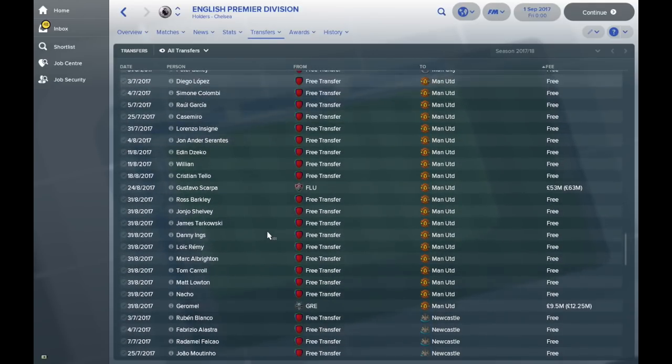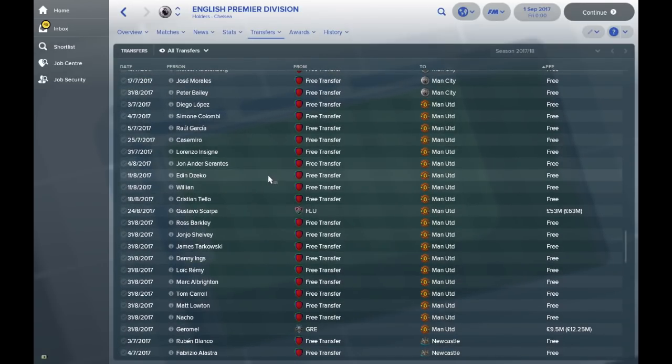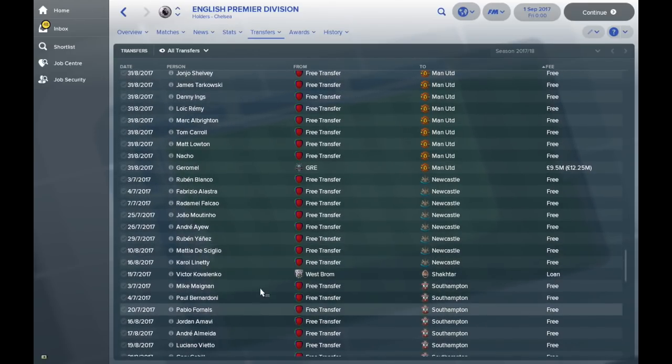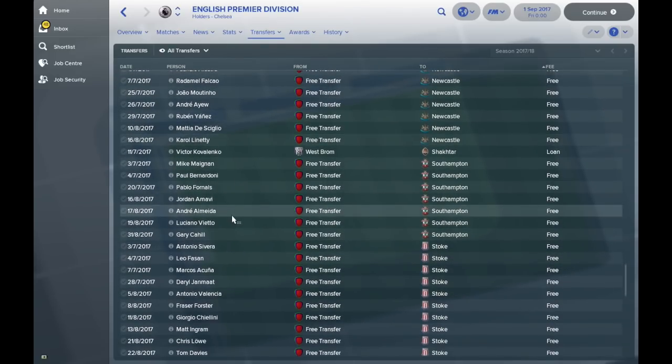Manchester United have really gone all out though. They've got Casemiro, Sissokho, Dzeko, Willian, Tello, Barkley, and Remy. It's not a bad bunch, though not the strongest at the moment. I'm most impressed by Brighton and Crystal Palace — we've got Messi and Ronaldo! Newcastle are not doing very much, but given they're owned by Mike Ashley in this game, it's not a massive surprise.